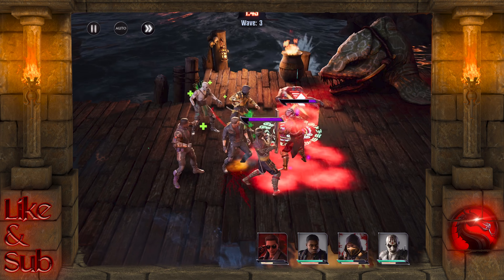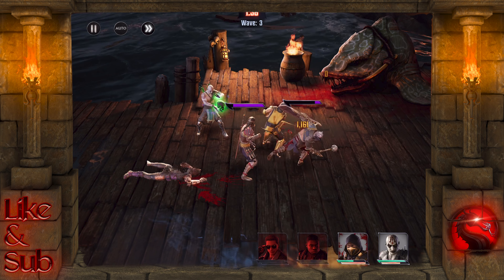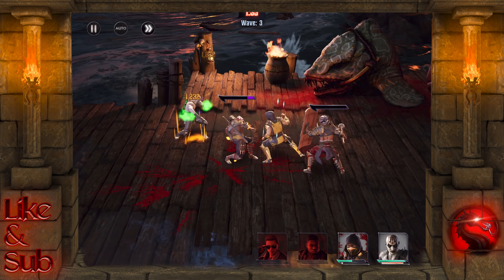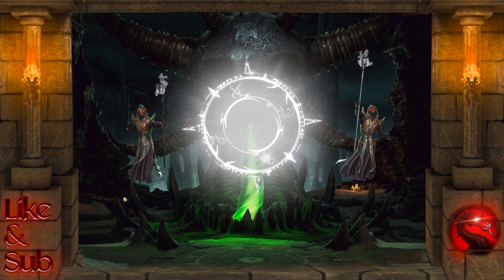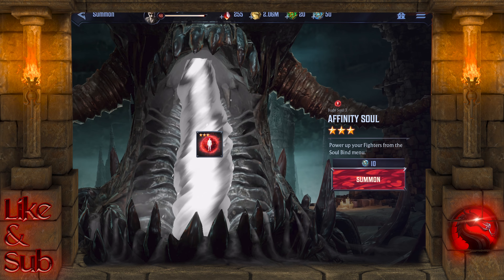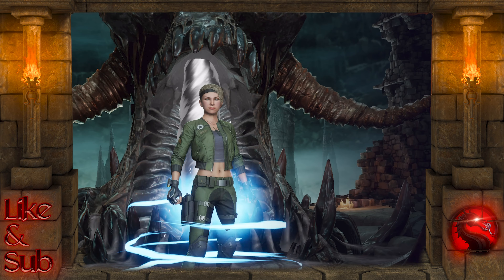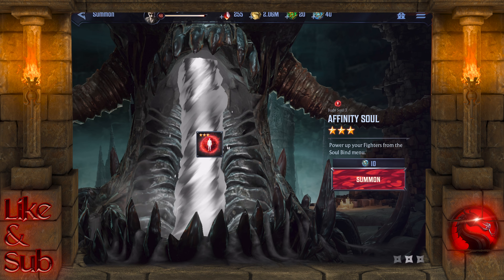I have 60 blue skulls here, so we'll have six chances to try and get her. The odds are never really in your favor, but we're gonna try it out anyway. If you do want to guarantee one of these new characters, the only real way is to save up 800 blue skulls so you can do the full 80 pulls and guarantee that you will unlock that character.